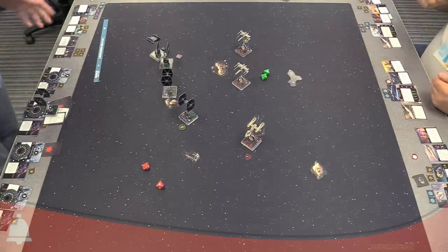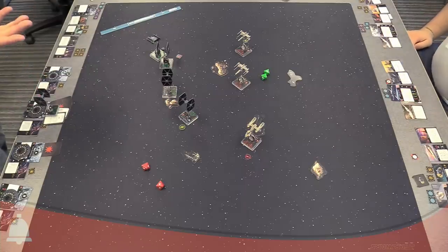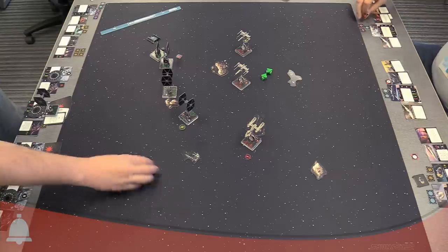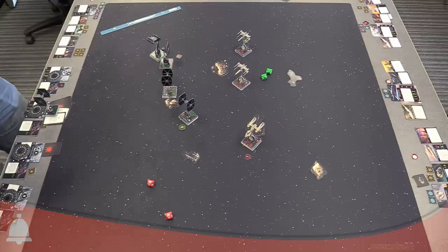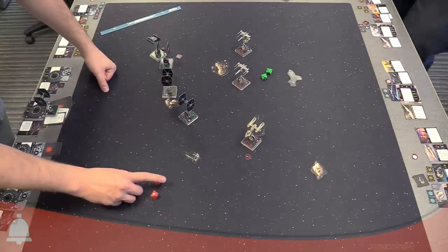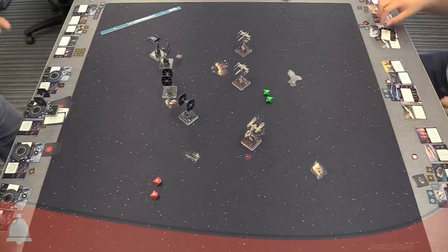Before you remove those, I can trigger Crackshot because I managed to get you in my bullseye. I spend it to cancel your evade. Lose a shield. Another Black Squadron ace also has Luke in his bullseye. I got focus and crit — spend my focus, now it's hit and crit. I'm going to use the force to change that blank to an evade. However, I will Crackshot once again, cancel one of those evades — one crit against a shield. Lose both your shields.